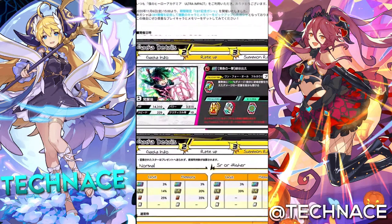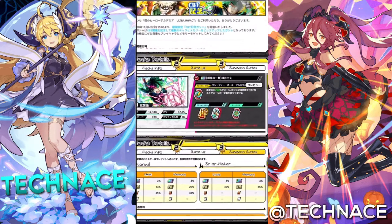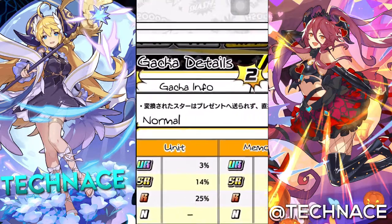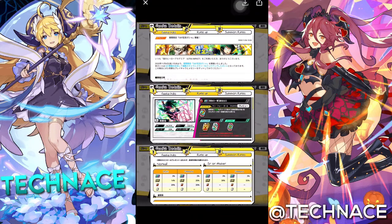Now we got summon rates down here, as I predicted before — there are rates for memories and units. As you can see right here, 3% is UR unit and 3% is UR memory, which means the total rating of UR is 6%. Which is pretty damn good. I know many of you are not going to like memories being the same rating as characters. But you need characters only once — there's no dupe system in the game. All of those go into hero medals, which you can use to buy shards and stuff.